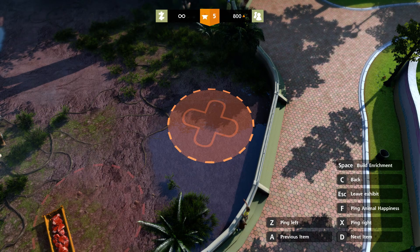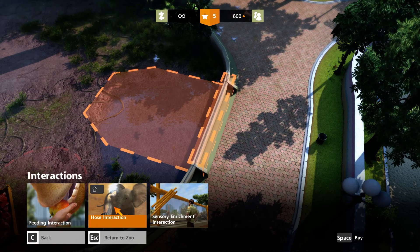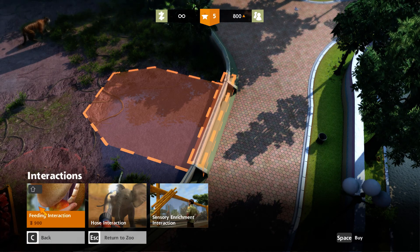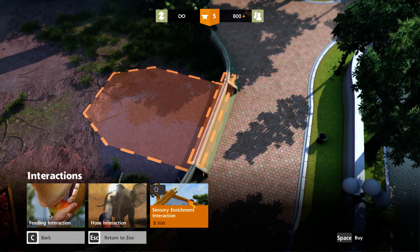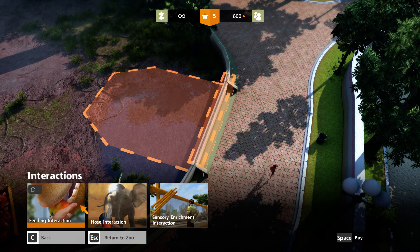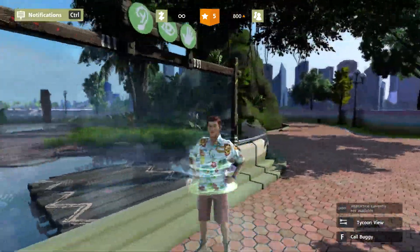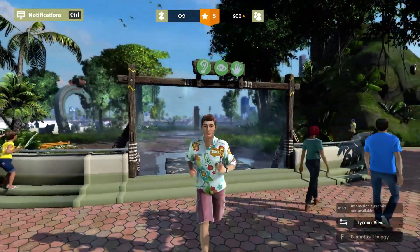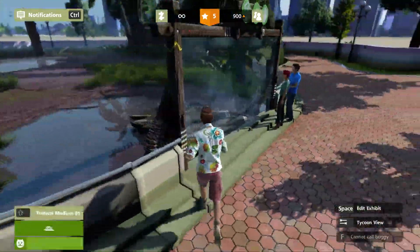Now build an interaction — it is very important. Go and build interaction. You get three options: one close interaction is for elephants, one is for herbivores like antelopes, steers, and giraffes, and one is for tigers and all carnivores. See the information to find which interaction is for tigers.